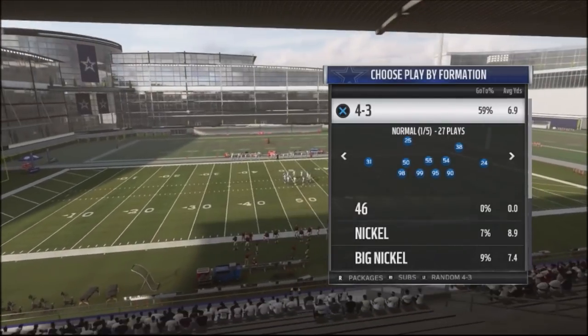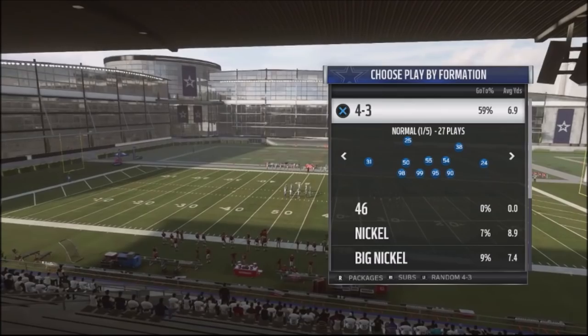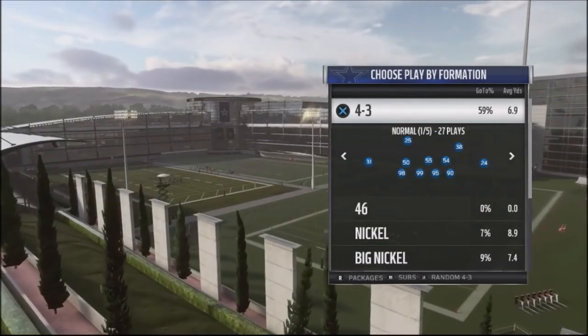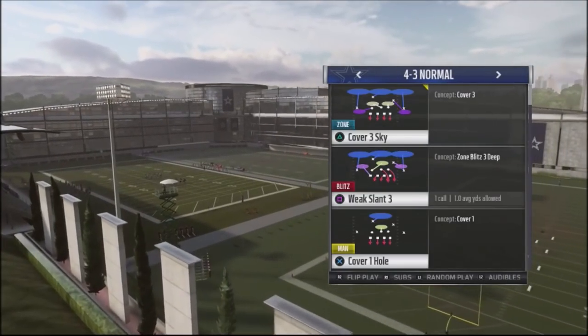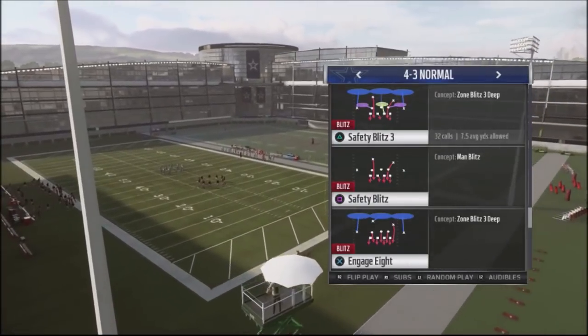I want to talk about a new defense I'm going to be running out of the 43 defense — in particular, using the Dallas Cowboys, it's going to be the 43 normal. This is a defense that's been running for about a year now in previous Maddens and this Madden, and it's the safety blitz 3.